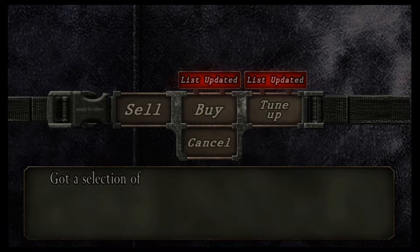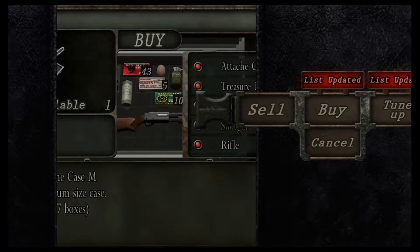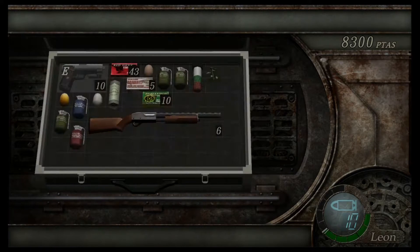I believe the PC Ultimate Edition upgraded the textures just slightly, and it looks like it carried over to this version as well, and we definitely want the larger case right away.